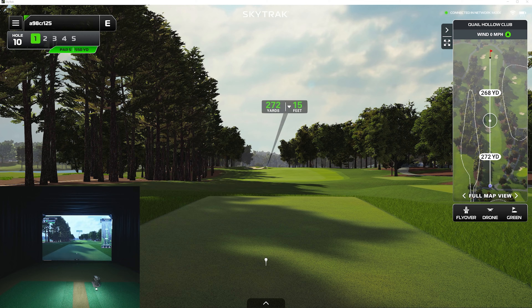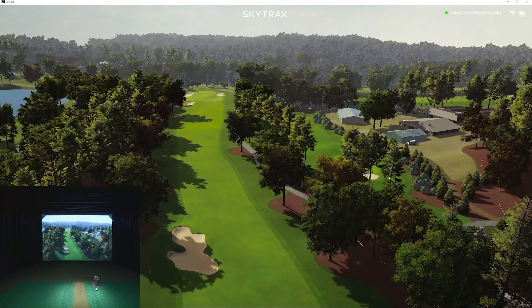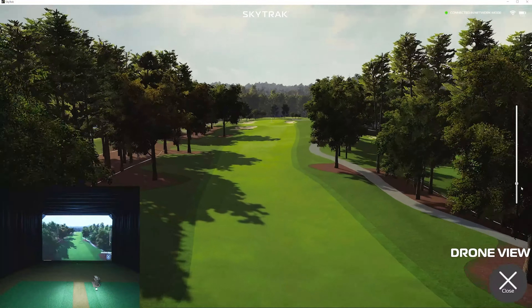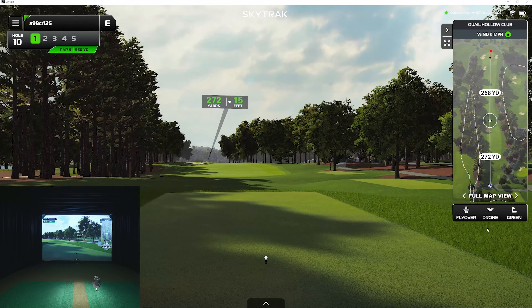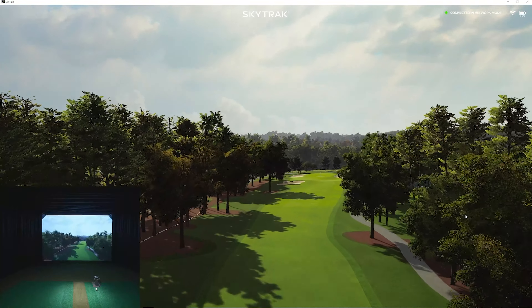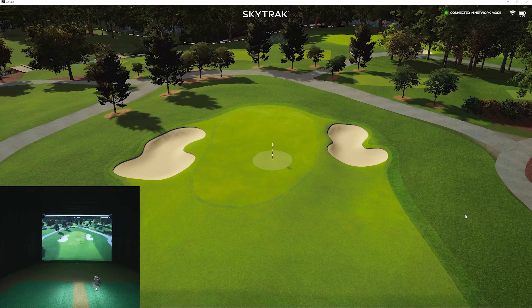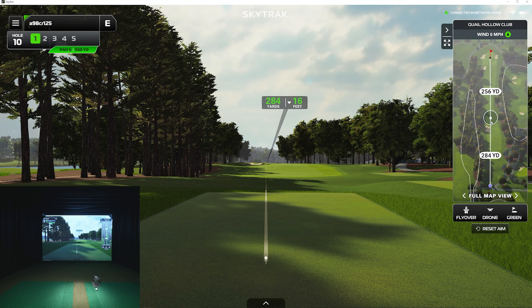You guys didn't get to see the drone kind of preview, so I'm going to go ahead and fly that up. I've reported a bug — if you notice, it actually changes your aim, and you can zoom in and out and up and down when you're in these. That's pretty cool. But you'll notice that you actually have to reset your aim sometimes. If I click fly over, it doesn't seem to do that. So there's just kind of a bug on the drone view. I wanted to show you guys the graphics in action doing some drone previews. You can see where it has us down there — looks like we'll be able to clear that bunker as long as we get a hold of it.